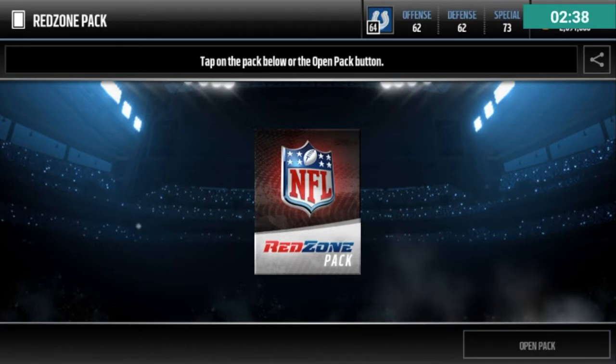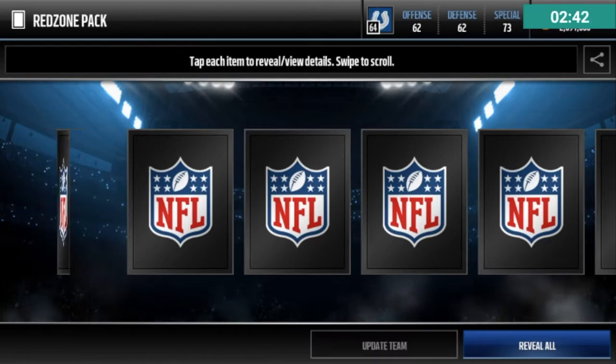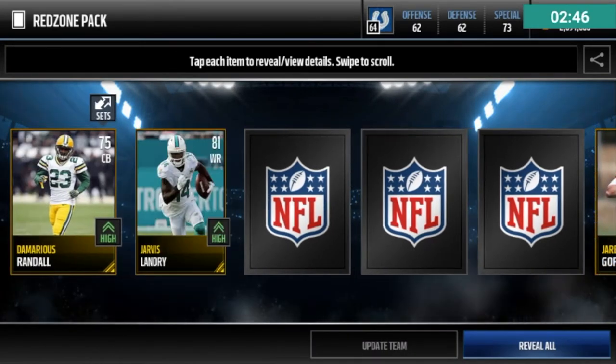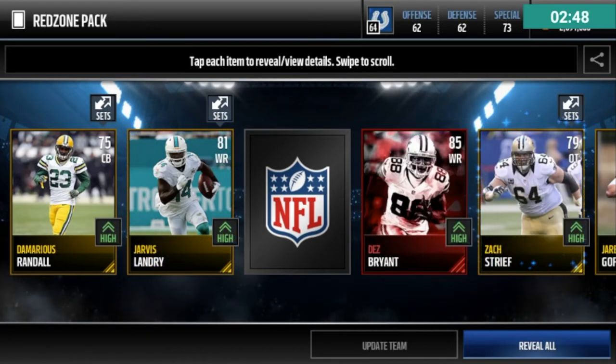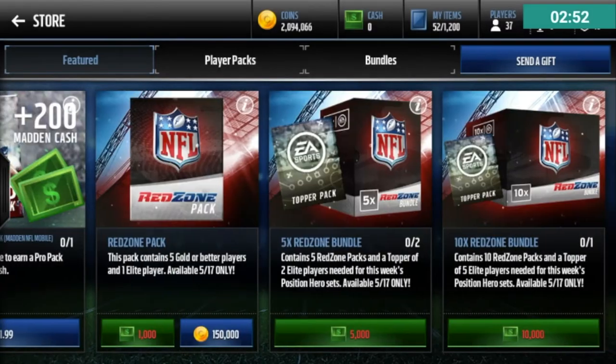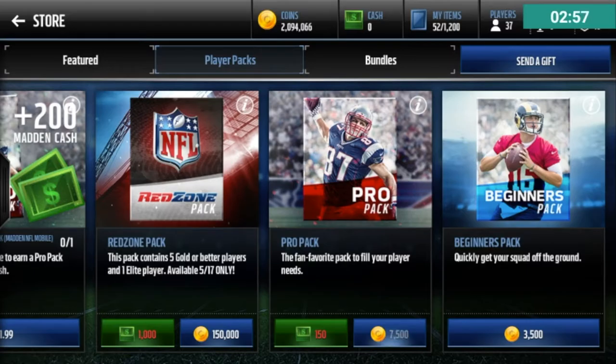Let's go one by one on this one. Hopefully we can get that other 89. All the way on the left — 75. All the way on the right — another 75. 81. One of these two? 85 — Desbryan. Okay. All comes down to these pro packs. See if I can pull another 89 or better.